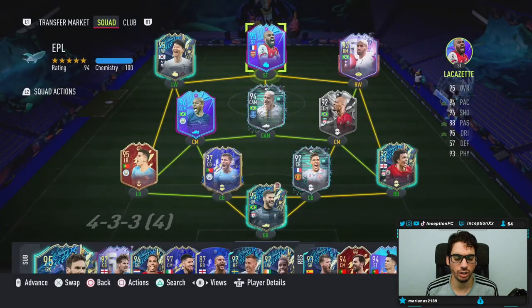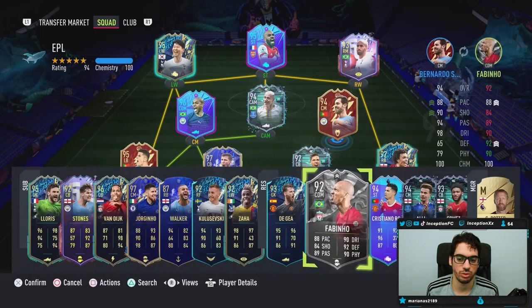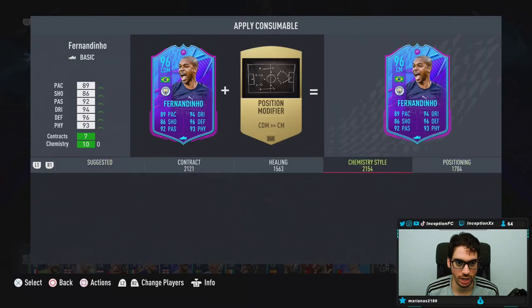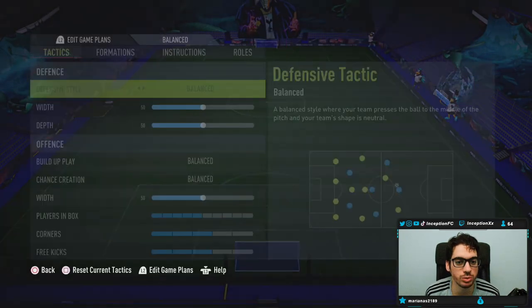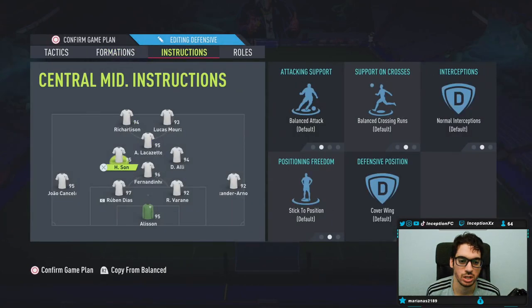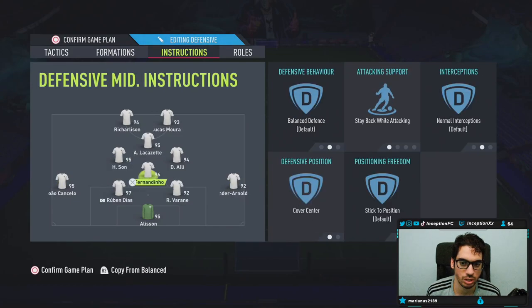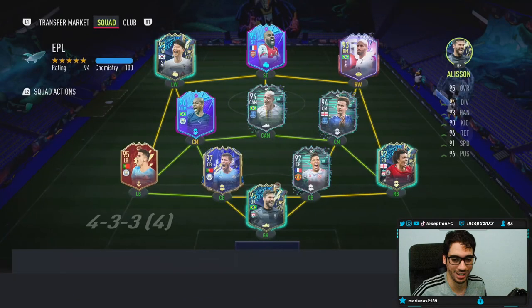Let's see who we have here — Fernandinho on the team. We're going to go ahead and give him the shadow chemistry style. We'll mainly use him in the 4-1-2-2, and I might switch him to that other center mid position to see how he plays. Fernandinho will be over here with the instructions: stay back, cover center, cut passing lanes. Let's go try it out — it's a midfielder review, you know the vibes, defending mostly.